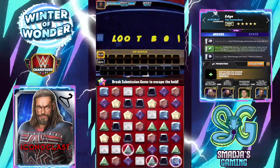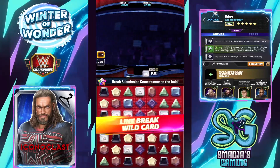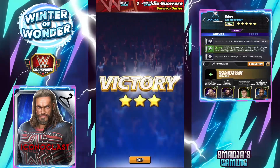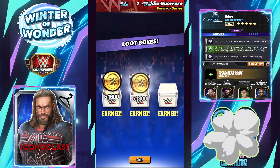Basically, this is what that new gear — that ugly sweater for Edge, the Iconoclast — is doing: plus 150% on submission moves.